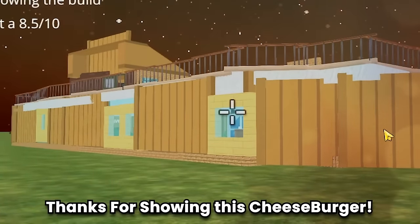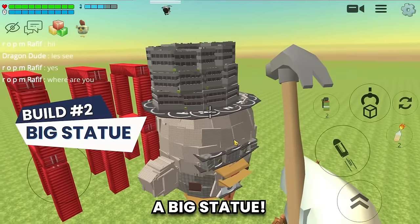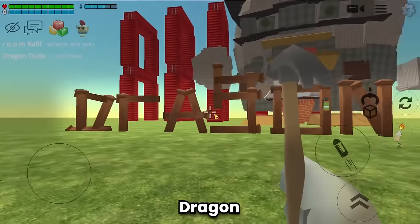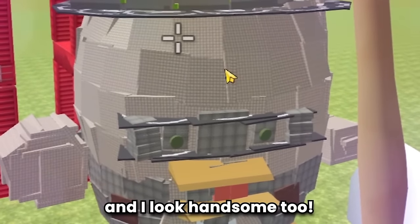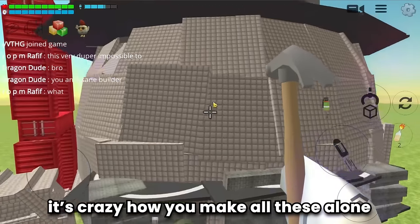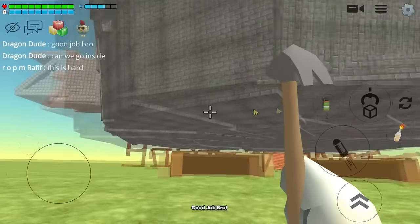Let's move on to the second build - and the second build is a big statue. Wow, and Rafif is the builder. Dragon Dude - it's me! Wow Rafif, you made me a statue, and I look handsome too. Rafif, you're an insane builder. It's crazy how you make all these alone. Can we go inside Rafif? I just wanted to see the internal structure - it's so big. Rafif made it so neatly. Oh, you even built my name too. This is so cool, I love it.